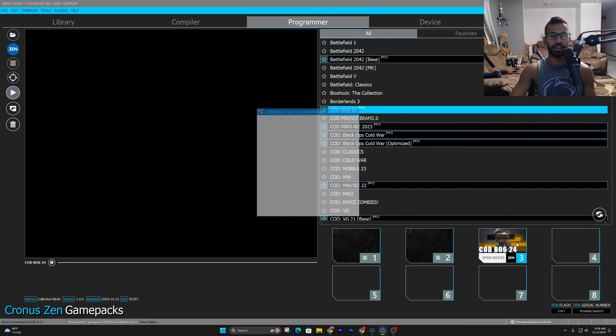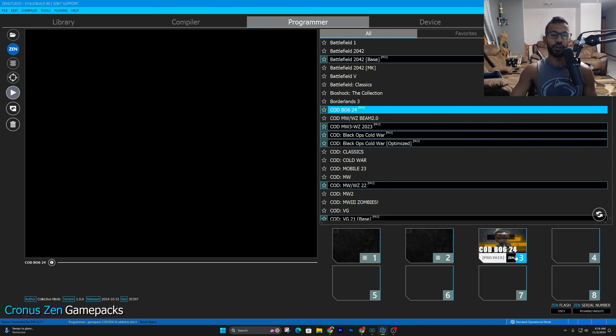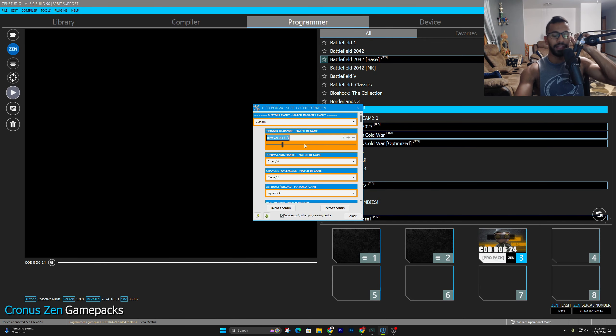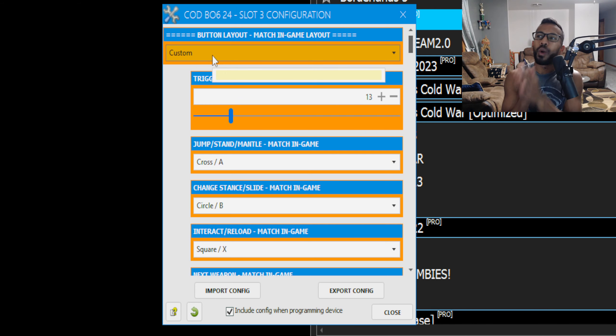To get it saved onto your Zen, just right-click and drag and drop it into an open slot. For me it's in my third slot. As soon as you drag and drop it, this menu is going to pop up. If it doesn't, just click on whatever slot number it's on to bring up the menu. If it's on the second slot press number two; for me it's on the third slot so I press number three.